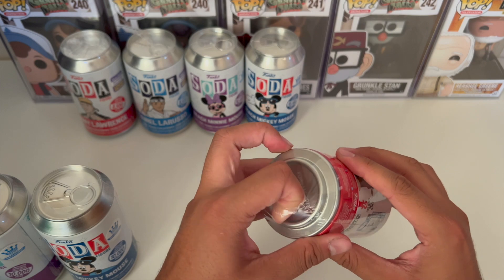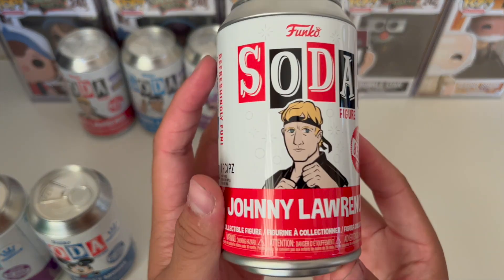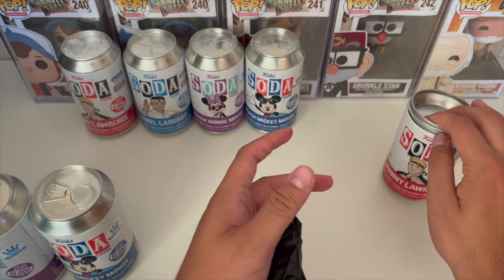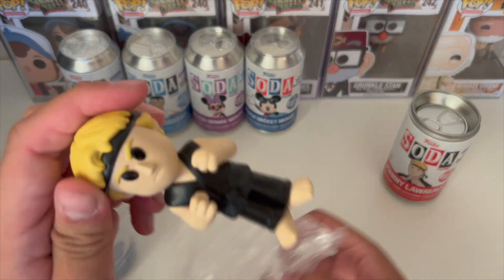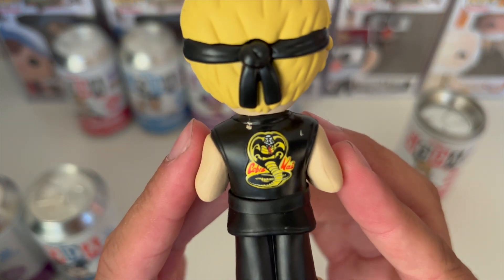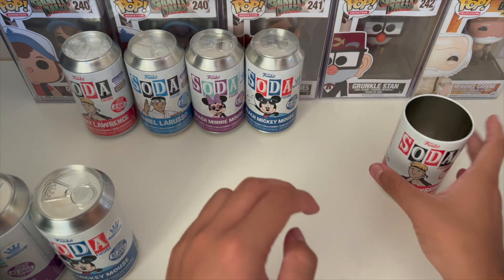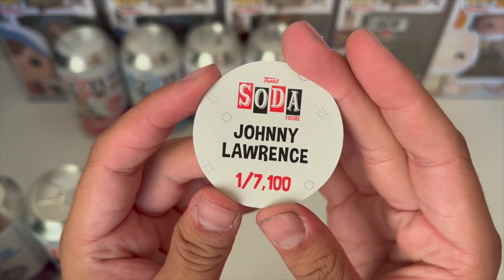Now let me open up the Johnny Lawrence. His chase is also him in his fighting stance. This is the can right here — also Cobra Kai. We have the common Johnny Lawrence. The artwork on the back is really nice, but it does have a bit of paint blemish — some yellow paint from Funko, which is disappointing. Pog: Johnny Lawrence, one out of 7,100 pieces.